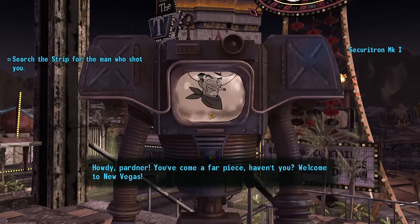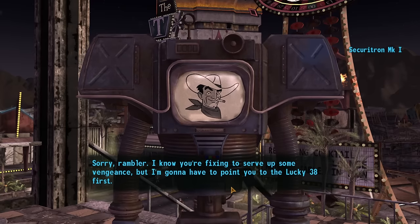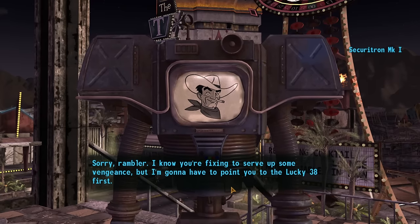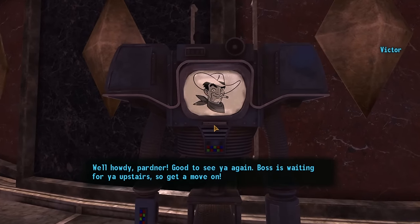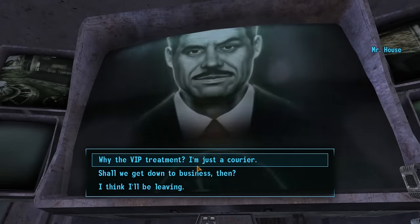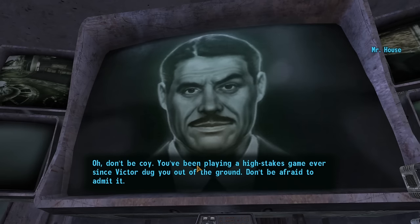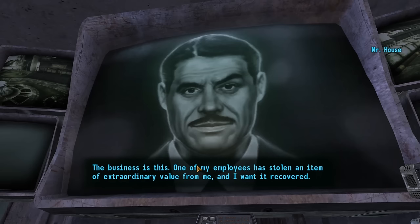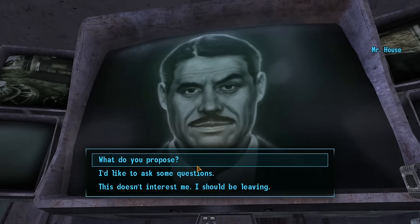Once inside the Vegas Strip, I get approached by a Securitron named Victor. He's the robot that dug us out of our grave in Goodsprings, and we also saw him in Novak when we passed through. He appears to have been following us, and he informs me that the head honcho of the Strip, Mr. House, wants to speak with me, and directs me to the Lucky 38 Casino. So I head over to the Lucky 38, where Victor kindly opens the front door and takes me up in an elevator to the penthouse, where I speak with a giant TV monitor featuring the face of a savvy businessman. He reveals himself to be Robert Edwin House, the founder of the pre-war company known as RobCo — the same company responsible for almost all of the robots and computers in Fallout, alongside things like the Pip-Boy. He tells me how important we are and offers to pay me four times the original contract to retrieve the platinum chip from Benny and deliver it to him. The platinum chip is the package that Benny shot us for, and Benny is the man in the checkered suit.